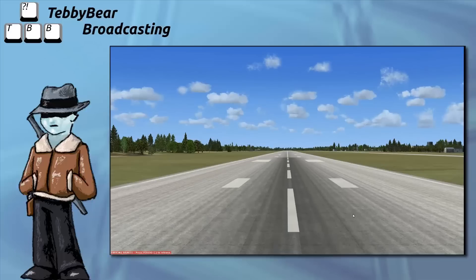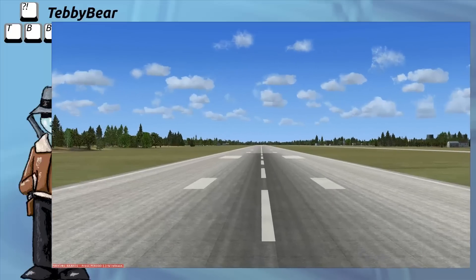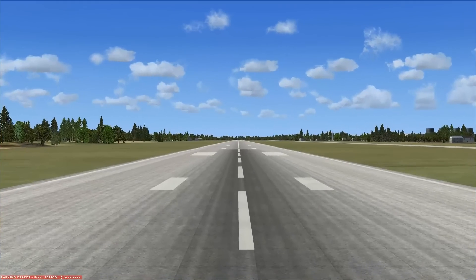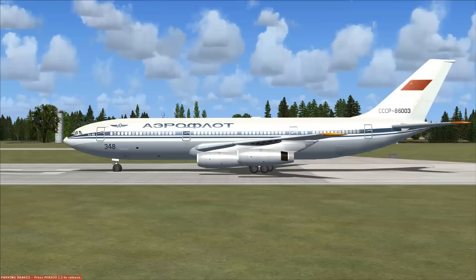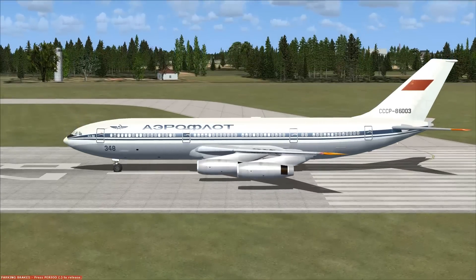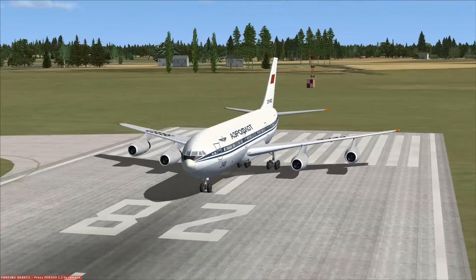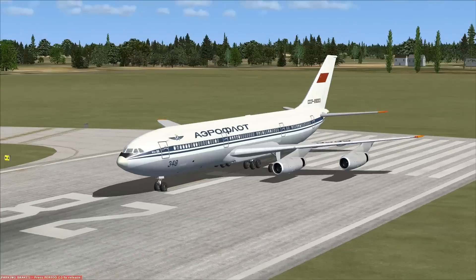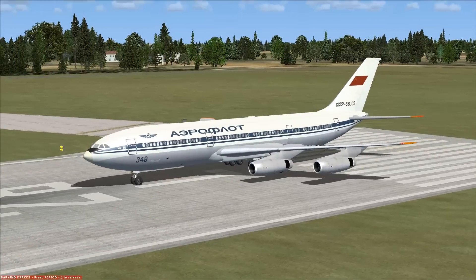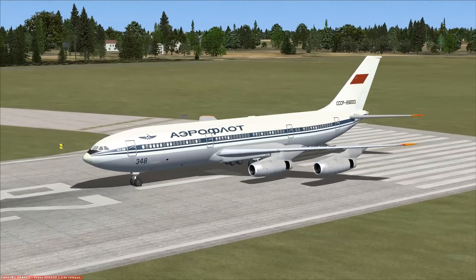Hello, I'm Dare Tebbers and welcome to St. Petersburg, Russia. We are aboard our Aleutian IL-86. That is loud. The NATO reporting name is Camber. This is a short to medium range wide-bodied jet airliner. She is a wide body. It was the USSR's first wide body and the world's second four-engine wide body.